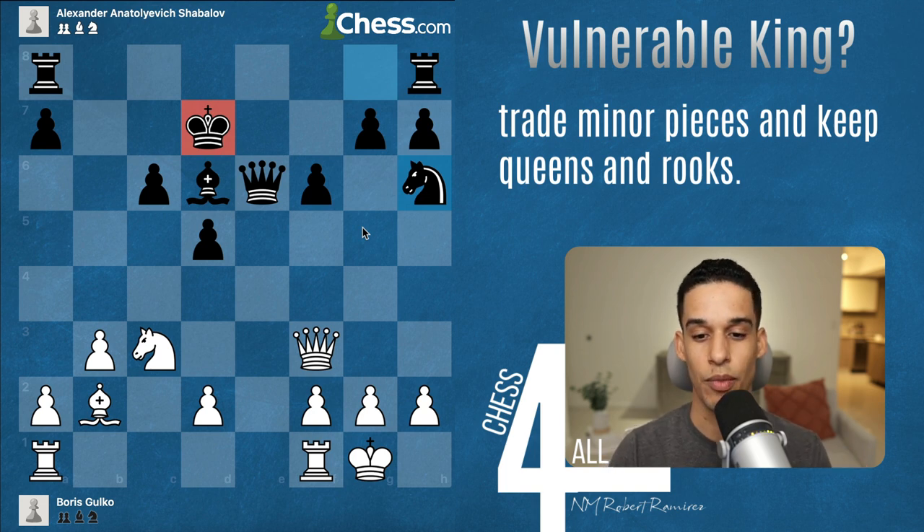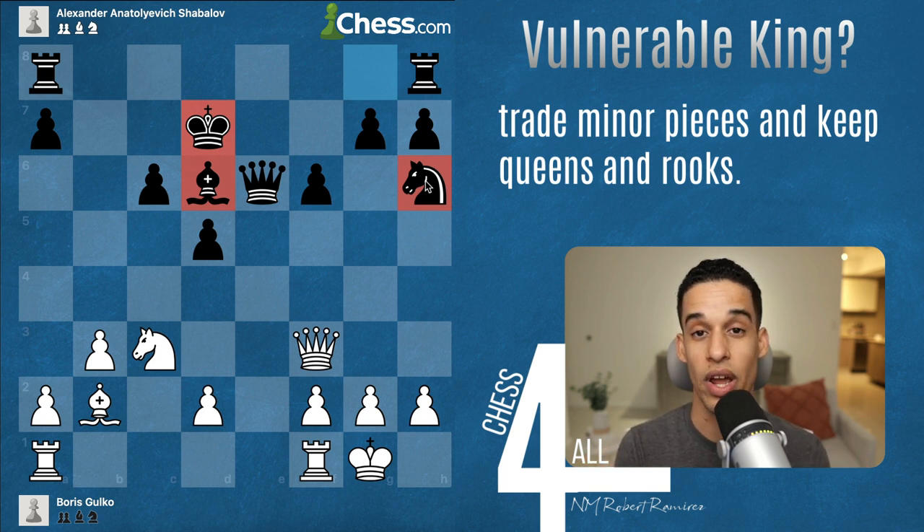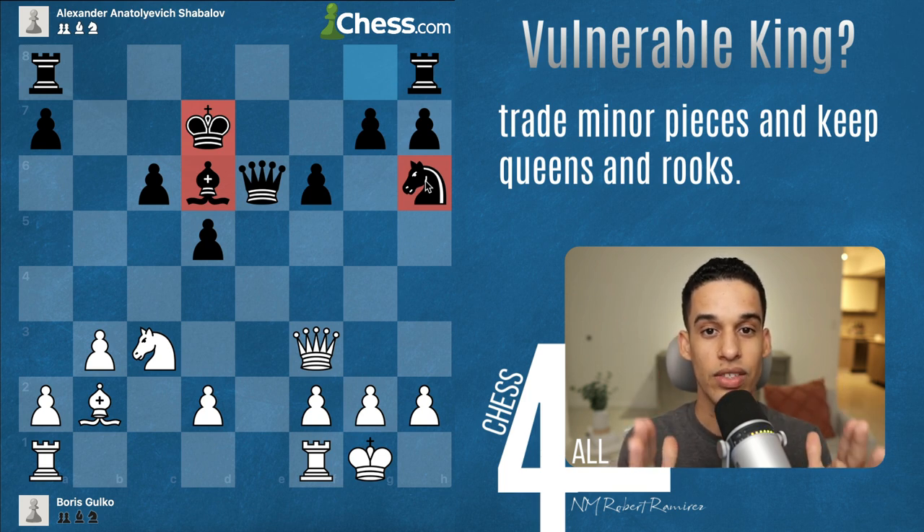The idea is that in this type of position, if I keep the minor pieces on the board, my opponent is going to use them to create counterplay and to defend the king. I've been there many times where I do a great job keeping my opponent's king in the center, but then it just slips away and I cannot convert the win. You're going to see grandmaster Gulko following this principle blindly — just removing the minor pieces, keeping queens and rooks on the board.